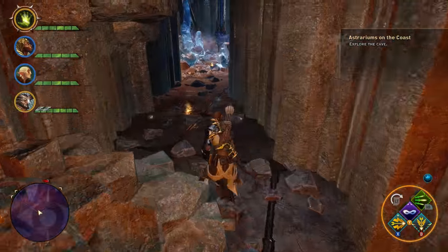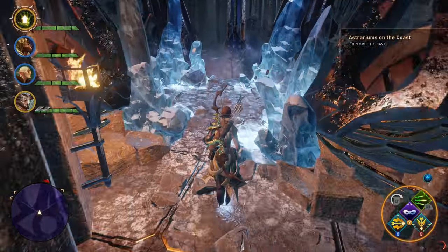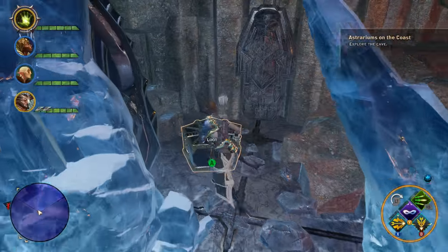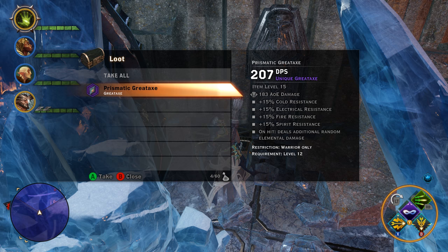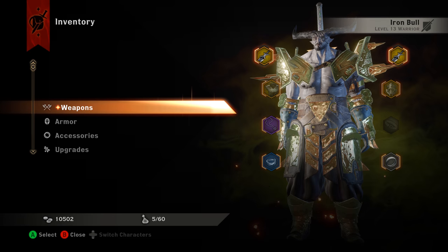Once you get inside, head all the way down and around the corner, and back here on the right you'll find a chest. Inside the chest you will find the standard loot, which you always got, which is Bane of Red Crossing, but now you also find this Prismatic Great Axe.